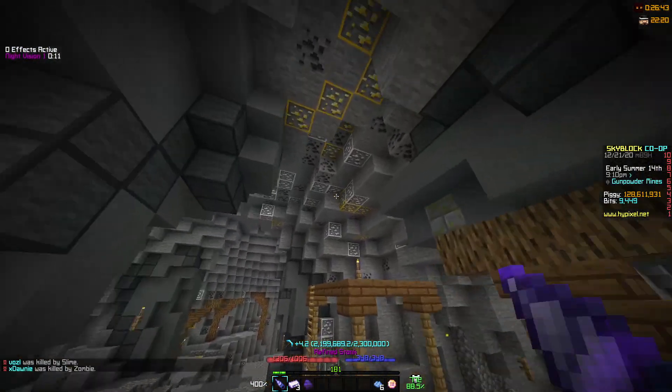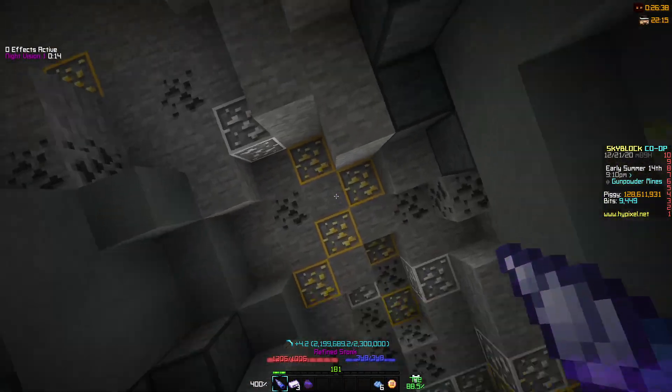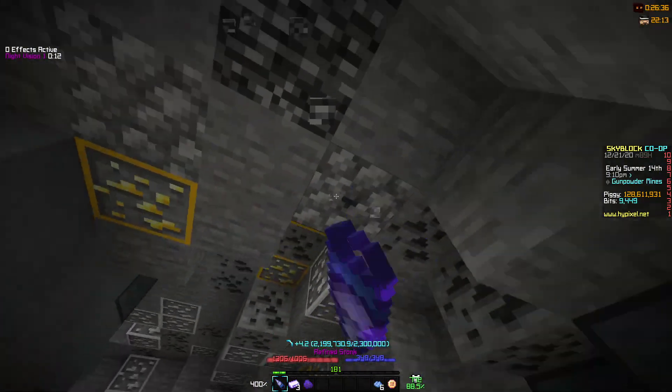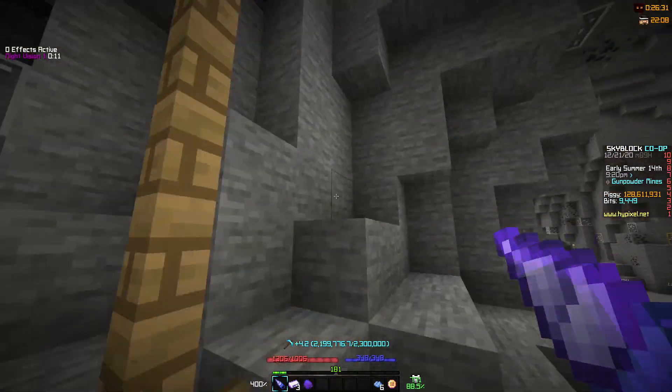You're going to want to get mineral armor. And then you just want to see these giant clumps — you're essentially just going to want to mine the cobble next to it, and then harvest the entire area. Like giant clumps — you're just going to try to harvest everything.